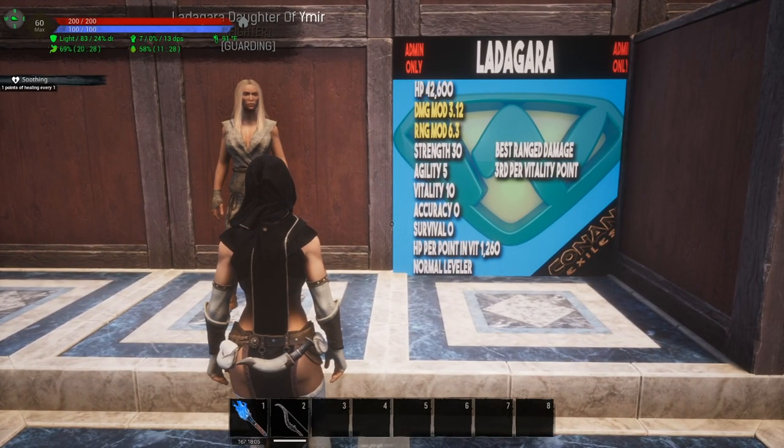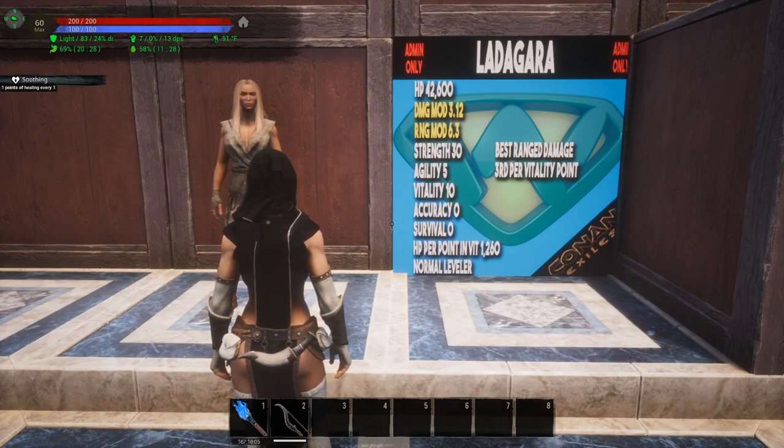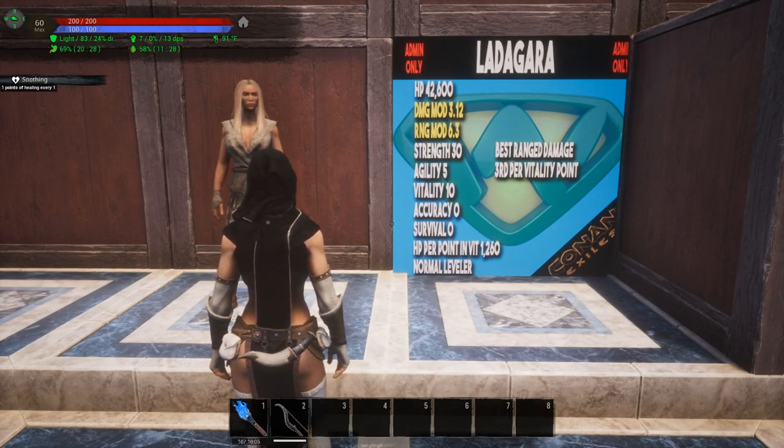Here we have Latagara, Daughter of Emhyr. Look at those hit points: 42,600. Her damage modifier is 3.12, but look at her range modifier at 6.3. Strength of 30, agility of 5, vitality of 10, accuracy of 0, survival of 0. Her point gain per point in vitality is 1,260. She is a normal leveler, which means you'll level her up much faster than anything we've seen so far. She has the number one highest ranged damage modifier, making her a fabulous archer, and the third highest hit point gain per point in vitality.